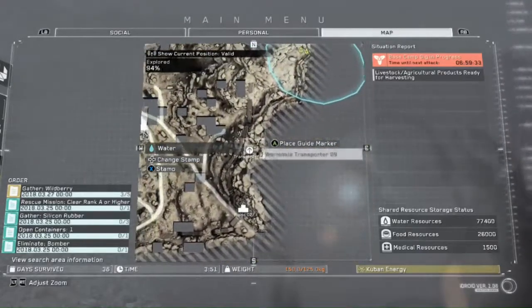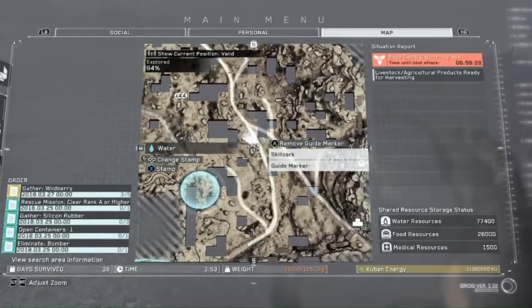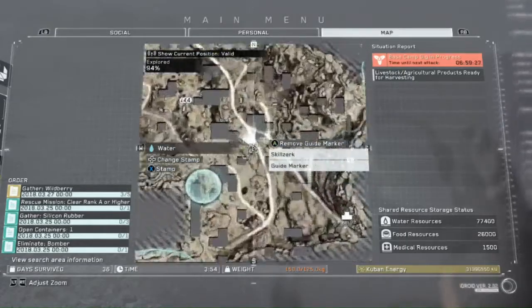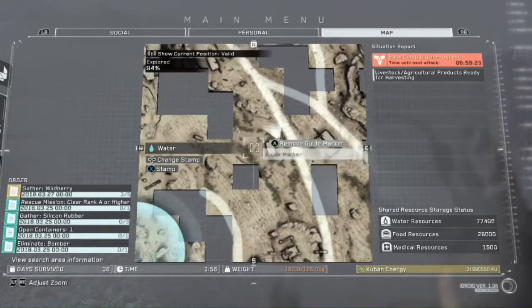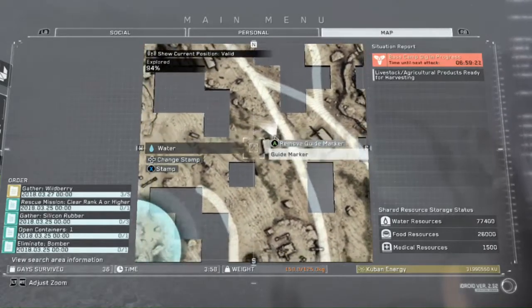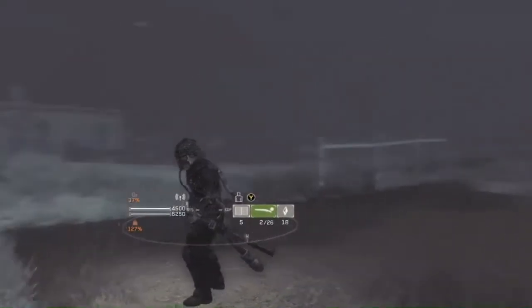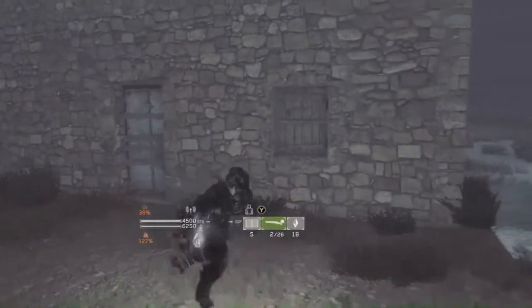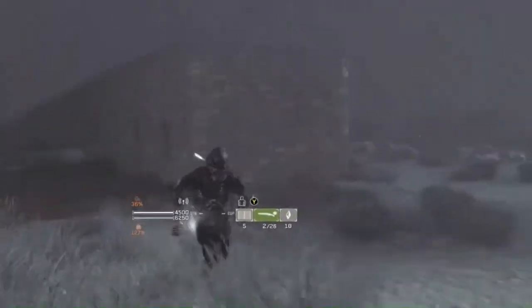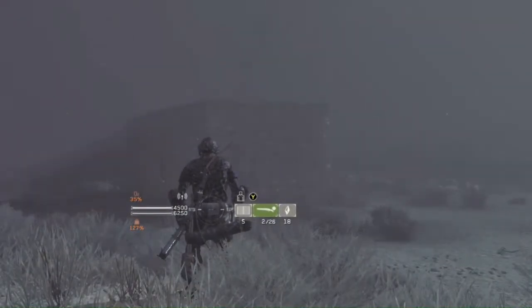We start at Wormhole Transporter 8, 9, or even 10 — you could go south from there. This N in the road, second side of the Afghanistan map — there should be just a random house sitting here next to the N in the road. It's going to be sitting on top of this house.